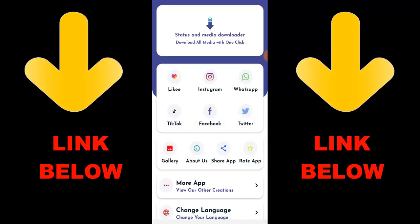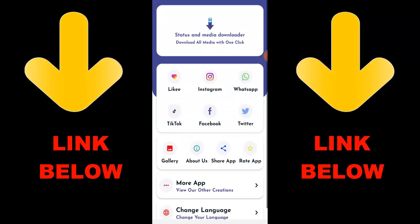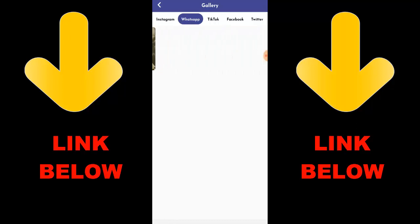Check out this trending app called Status and Media Downloader - download any media with one click. You can download any videos or pictures from any social media including Likee, Instagram, WhatsApp, TikTok, Facebook, and Twitter, all in one click. Just download the app, copy the link of what you want to download, and paste it in. Get the link in the description below. You can download any videos or anything you want - that's it for the video, guys!